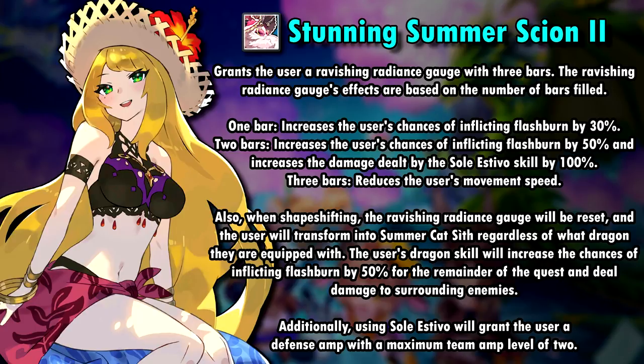The Revision Radiance gauge has the following effects: if one bar is filled, the chances of inflicting flash burn increase by 30%. With two bars, it increases the chances by 50% and her first skill deals 100% more damage. If you have three bars, well then your movement slows down — that's it. This ability also gives her first skill a defense amp with a maximum team amp level of 2.